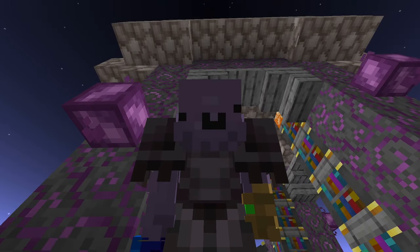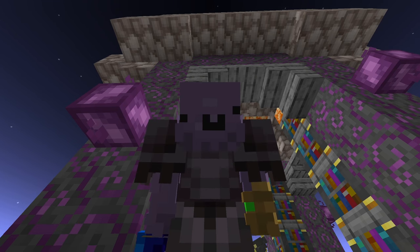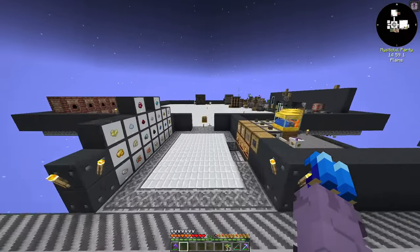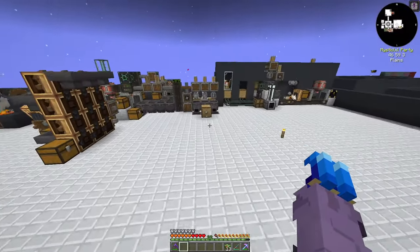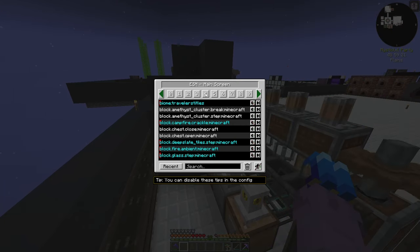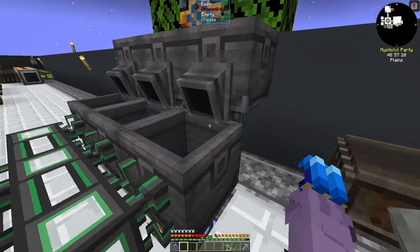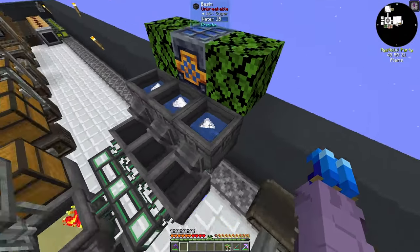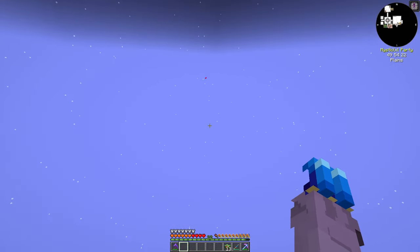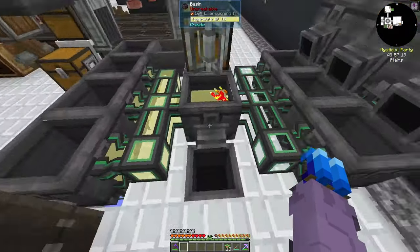Hello everyone, welcome back to episode 10 of our FTB Skies Expert Mode let's play. Today I want to start automation of many different things, one of those being a better way to produce biodiesel. Right now our biodiesel production is halted because I haven't filled it up with spider eyes, and this system isn't the most efficient for biodiesel creation anyway.